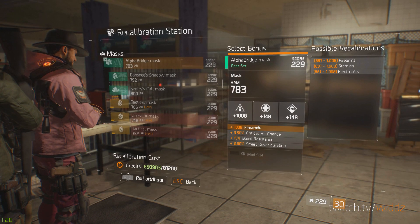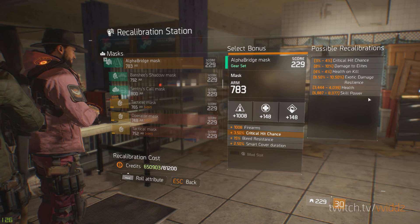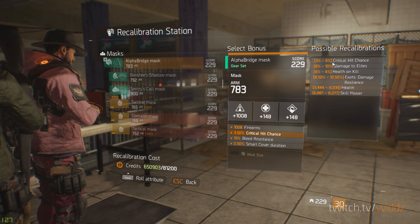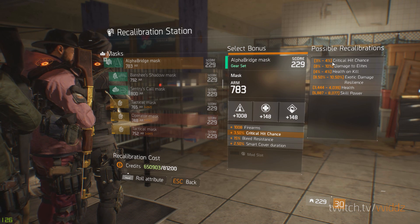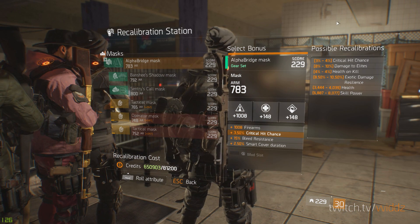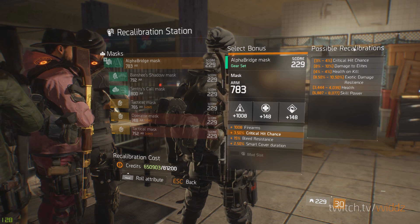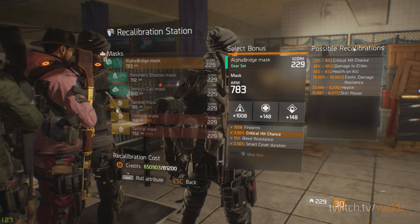On the mask you have crit chance, damage to elite, health on kill, exotic damage, health, and skill power. You have a lot of choices here. If you'd like to go skill power you can do that. If you want to go more tank you could go health. If you're doing health on kill you could go that as well. But if you go health on kill I would suggest going that on the mask, the chest, and the gloves.